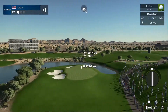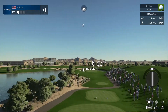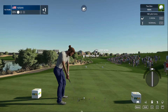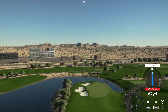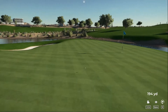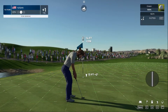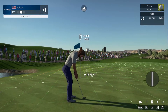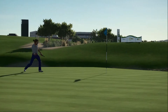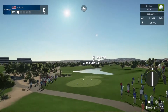Looks like a par three. Going to aim at that sand trap, have the wind carry it back in — need a nice smooth swing. Hit it good — liking that one. Just got that left for birdie, let's see if we can make this. Nice — bringing it back to even par. That hole brings you down to even par. Now we tee this one up on the 13th hole.